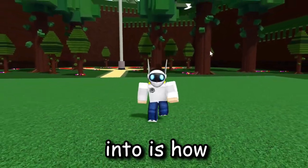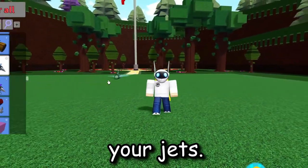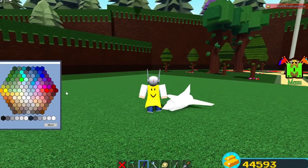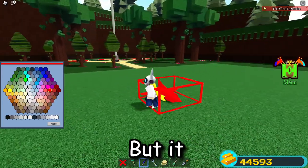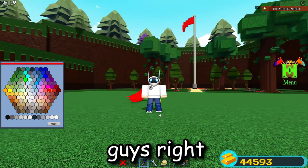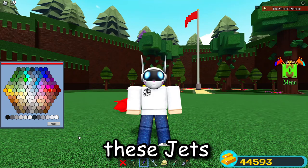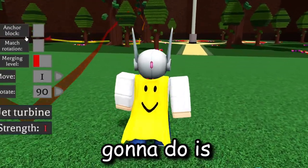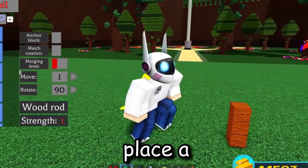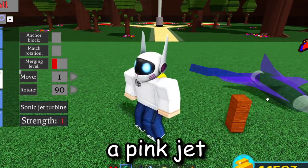One of the first things I want to cover is how you can actually change the colors of your jets. You may know you can paint them normally, but it paints the entire thing and doesn't look that cool. What I'm going to show you right now is how to actually change the color of these jets so they look really, really cool. I'm going to place a wood rod like this and then place a jet on it.